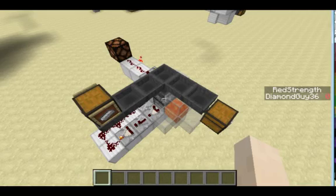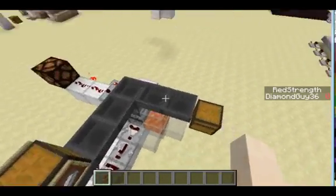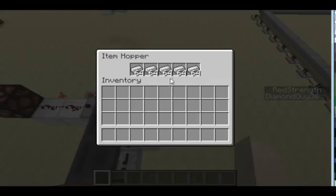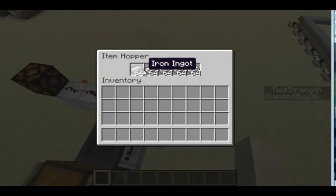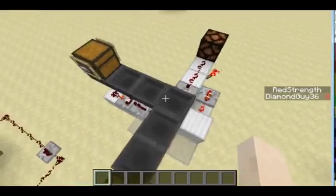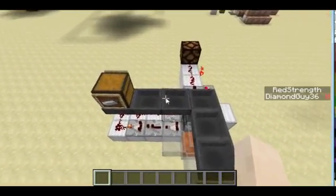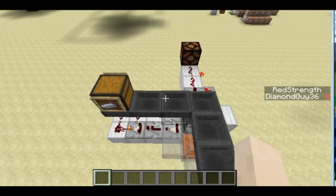This is very useful if, say, you've got an iron farm and your storage system's filling up — it's almost full, it's starting to back up into the hoppers — and it's very important that it doesn't fill up to your sorter, because you need to sort out the poppies.